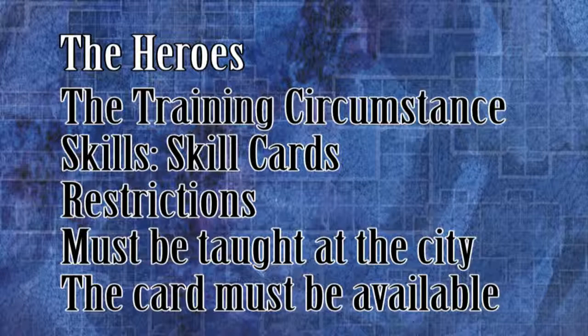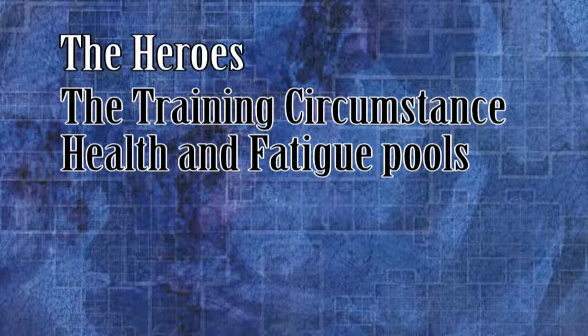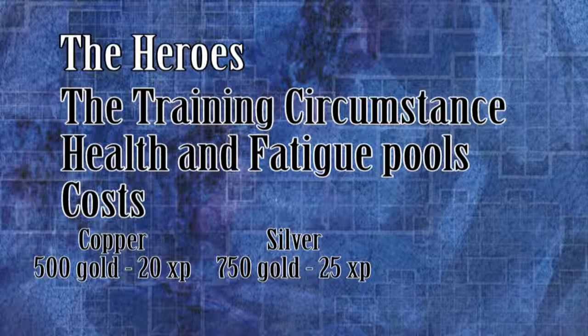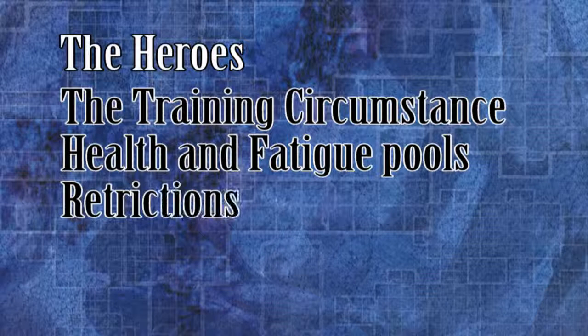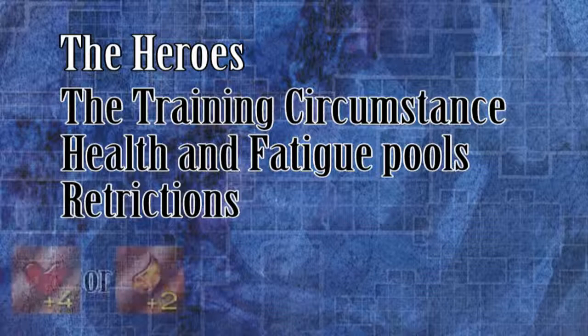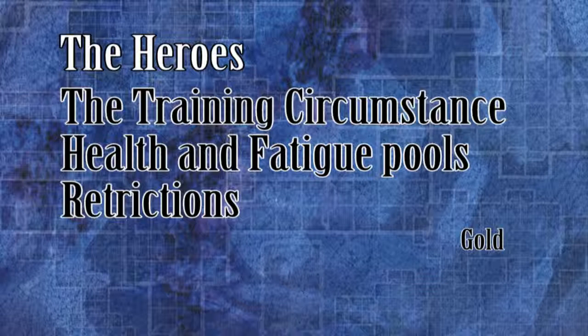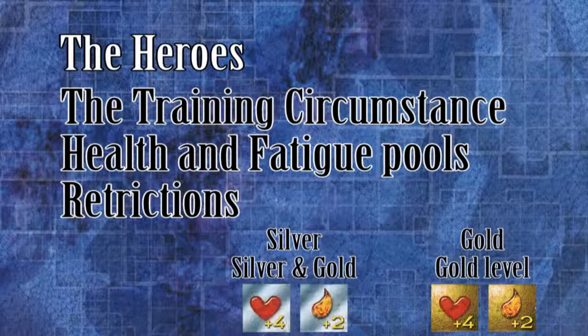When the heroes spend a week training with a secret master, they have another option: increase either their maximum health pool by 4, or their maximum fatigue pool by 2. The copper level upgrade costs 500 gold and 20 XP. The silver one costs 750 gold and 25 XP. And the gold level improvement costs 1000 gold and 30 XP. A hero can only get one pool upgrade per campaign level — one copper, one silver, and one gold level pool upgrade token — and must choose between the health and fatigue pool upgrade since he cannot have both for a particular campaign level. The gold level upgrade can only be purchased when the campaign has advanced into the gold level, the silver upgrade can be bought at silver or gold level, whereas the copper upgrade can be obtained any time.